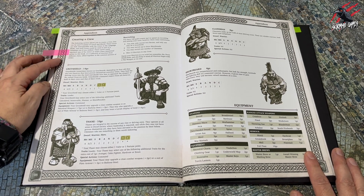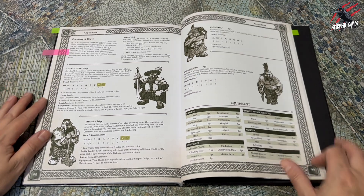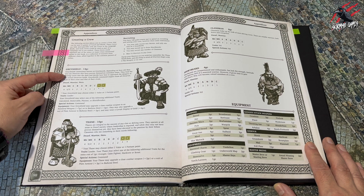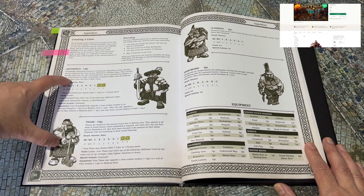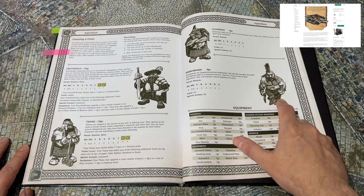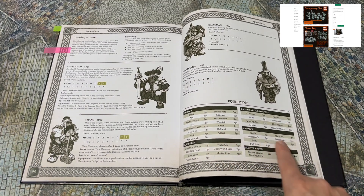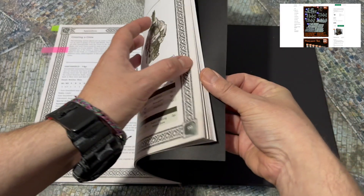On page 98 of the rulebook you can see it's got the creating a crew section here, and it tells you everything you need to do. I really like how they put this together. You choose a clan, and then to recruit them you've got 100 gold coins, and then you can recruit 2 heroes. It's only allowed 1 grey shield though, so you can end up with 1 thane and 1 grey shield. And then you can have up to 3 short beards, which are these guys here, and then as many clansmen as you want, but the maximum is going to be 15 warriors in any crew. So these are the 4 types, and you build them with those. And then you've got all the equipment here to choose from. I really like the amount of equipment that they give you to choose from.